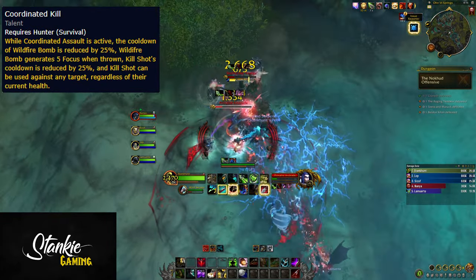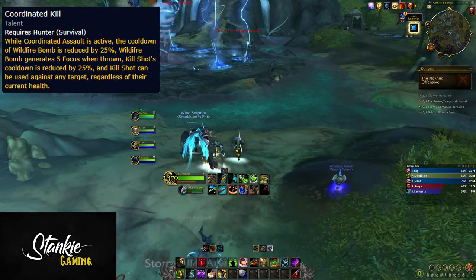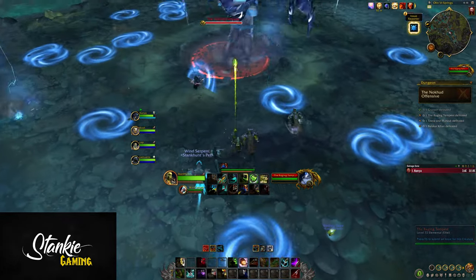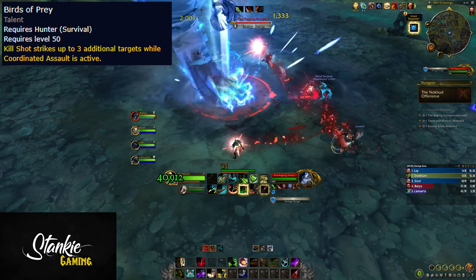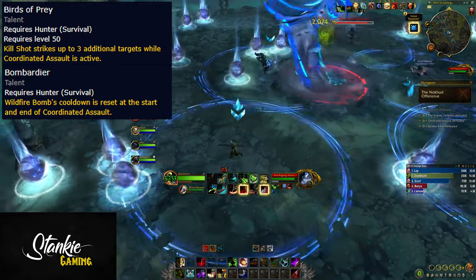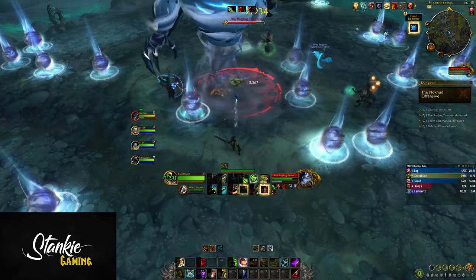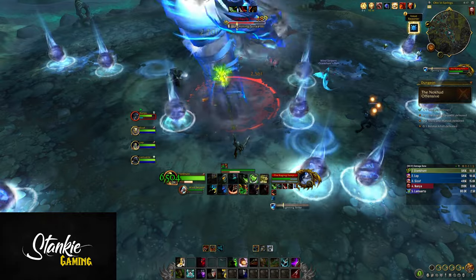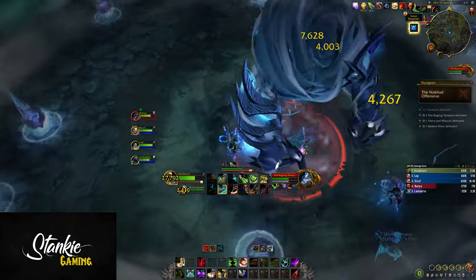Coordinated Kill is a two-point talent: while Coordinated Assault is active, the cooldown of Wildfire Bomb is reduced by 25 to 50%, Wildfire Bomb generates 5 to 10 focus when thrown, and Kill Shot's cooldown is reduced by up to 50% and can be used against any target regardless of HP. The capstone choice is Birds of Prey — Kill Shot strikes up to three additional targets while Coordinated Assault is active — or Bombardier, which resets Wildfire Bomb's cooldown at the start and end of CA. You'll either go for Kill Shot cleave on cleave fights, or Wildfire Bomb resets for single target or heavy AoE. Imagine cleaving Kill Shot on a fight like Storm Leader where there are at least four targets up — and 50% of that Kill Shot damage becomes a bleed on all of them.